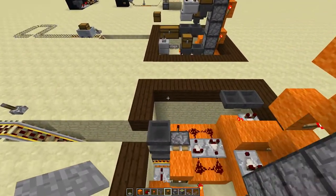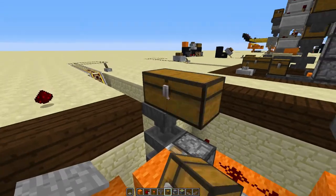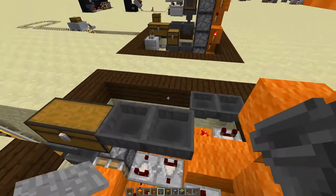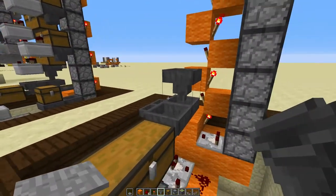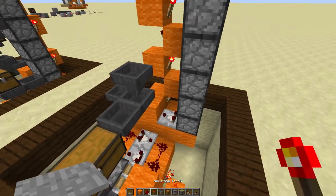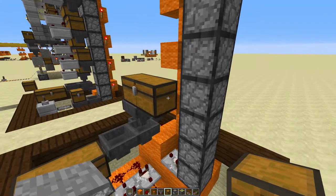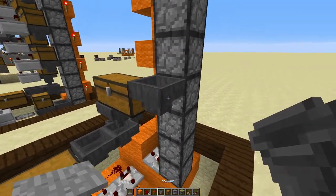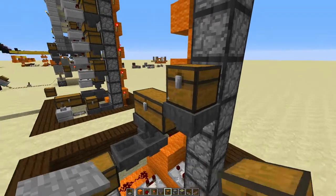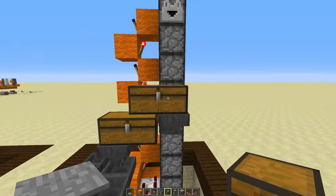Now, what we want to do is come over to these hoppers we have right here, place a double chest on top, two hoppers behind it, and one coming up. Then place a double chest on top of that hopper, a hopper on the side, and a chest on top. Now you want to carry this all the way to the very top.